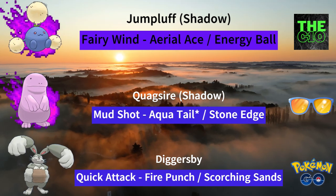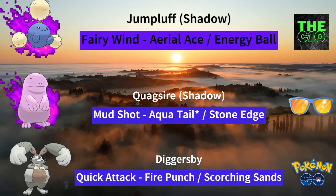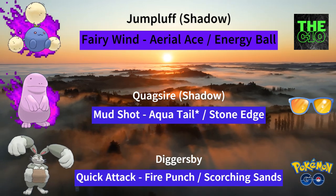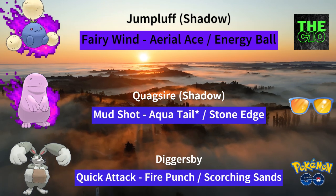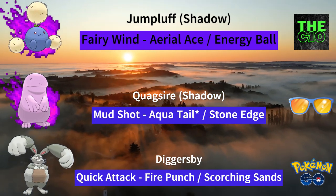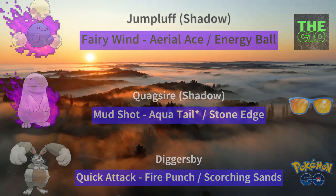And so for the final team, we have Shadow Jumpluff, Shadow Quagsire and Diggersby. Jumpluff will be an amazing lead because it is extremely bulky, spammy and flexible. Shadow Quagsire will be your safe swap as it has multiple winning matchups. The same goes for Diggersby, as it is one of the best attackers in this meta and is also extremely bulky and spammy.